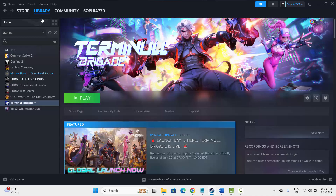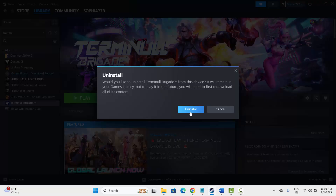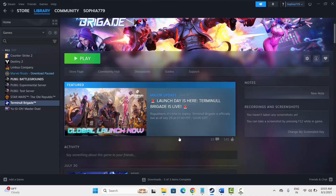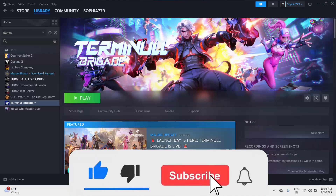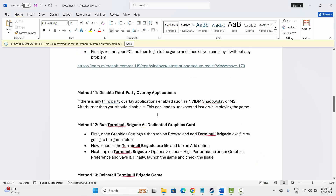If not, the final solution is to reinstall Terminal Brigade. Go to Steam, under Library select the game, right click on it, click on Manage, then click on Uninstall. Once the game is uninstalled, restart your PC and then reinstall the game. Hopefully you can now play the game without any further issue. These are all the solutions to fix Terminal Brigade not launching, crashing, or showing other errors on PC. That's all for now, thank you.